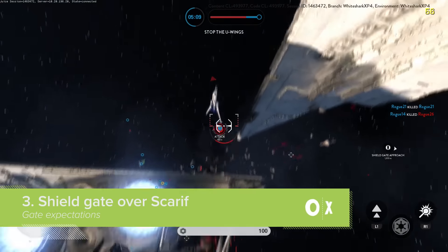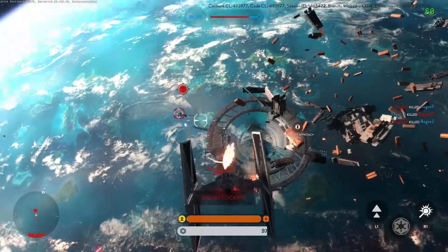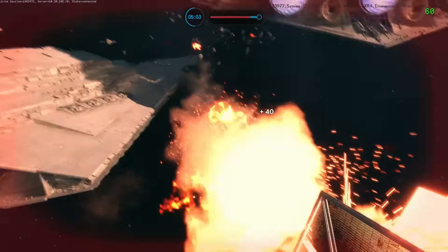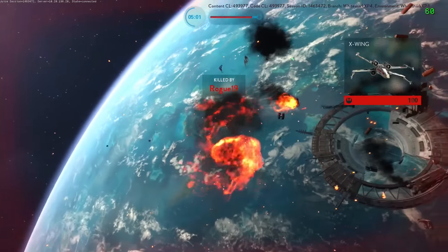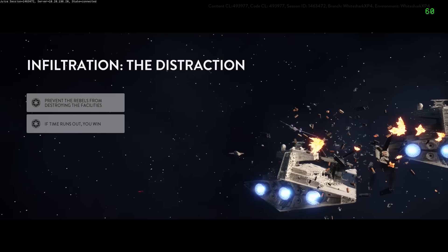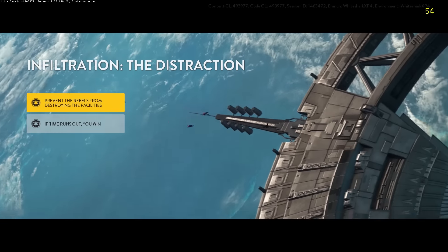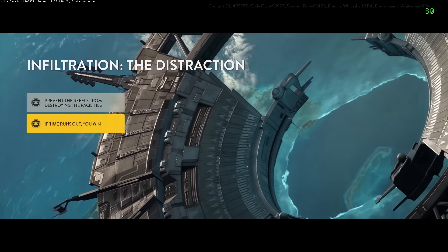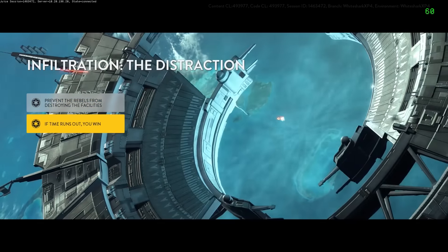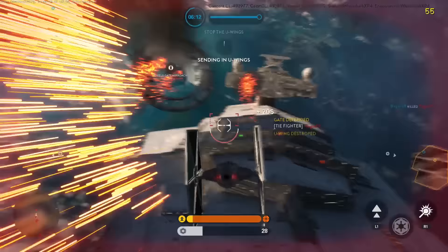Like the Death Star DLC's Battle Station mode, the Rogue One DLC's Infiltration mode is a three-phase match that starts with a pitched space battle. It's here that, for the first time, we get more than a glimpse at the shield gate. The planet of Scarif is entirely enclosed in an enormous deflector shield, and the only access in and out is via this unnecessarily sphinctry shield gate. Guaranteed, someone in the movie is going to get exploded by that thing as it closes.